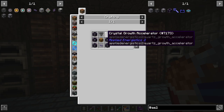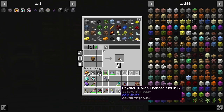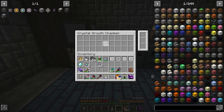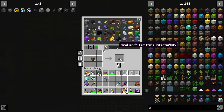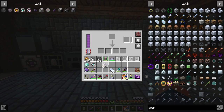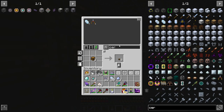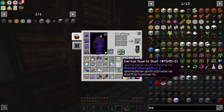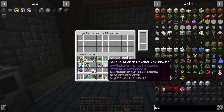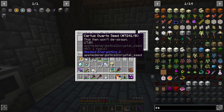The Crystal Growth Chambers are going to be rather simple to make. I'll show you how fast this thing is compared to the old stuff. Now that I have the Crystal Growth Chamber placed up next to this — it has to have some power. We need Certus Quartz — I'll grind a little bit up. We also need some sand, apply it with sand and we get Certus Quartz seeds. This is another way to duplicate Certus Quartz.